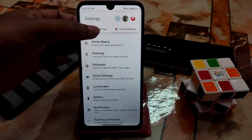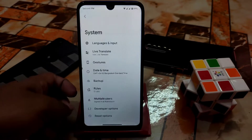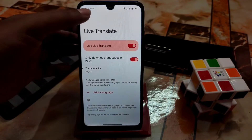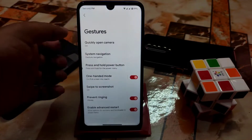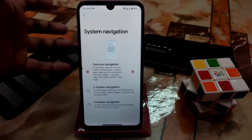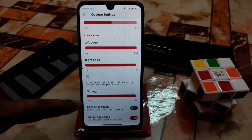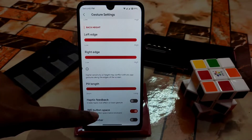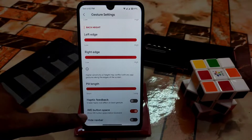Let me show you the device settings first. After the About section we have the system - live translate and everything is working. Here is the gesture section. You can see the pill navigation - it's just a healthy type. You can make it larger by going to settings and increasing the pill length. There's also haptic feedback and IME button space - that means if you don't want a space under the keyboard you can use that feature.